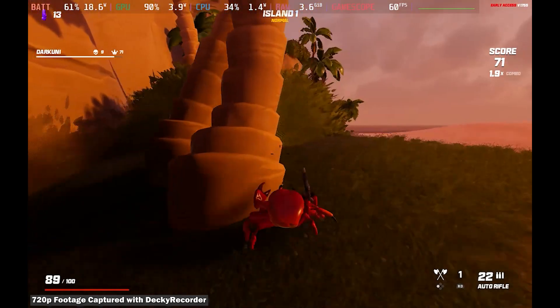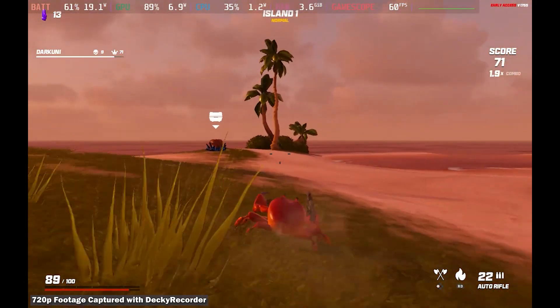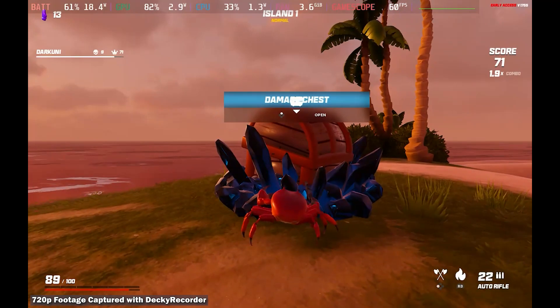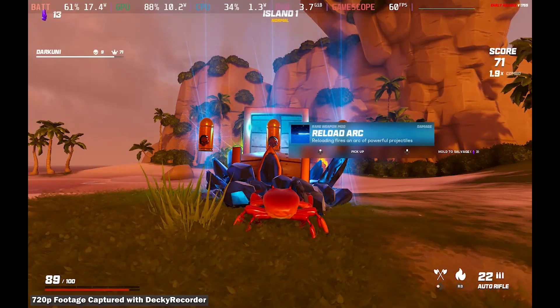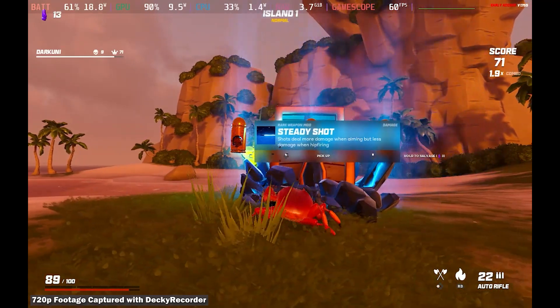Once you've killed everything on the round, you don't have to go and pop all the bubbles or anything of the little mounds of goo, but you do want to look around and make sure there's nothing special. At the end of the round you get a chest — it could be damage, it could be health, it could be something — and you'll be able to pick one of the weapons, which could be a power up for one of your existing weapons or a new weapon.